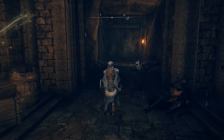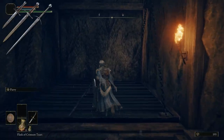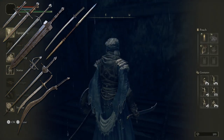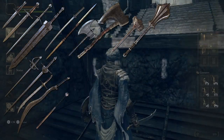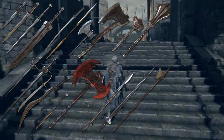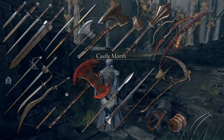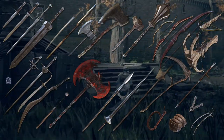Elden Ring features a vast array of weapon types: daggers, straight swords, greatswords, colossal swords, thrusting swords, heavy thrusting swords, curved swords, curved greatswords, katanas, twin blades, axes, great axes, hammers, great hammers, flails, colossal weapons, spears, great spears, halberds, reapers, whips, fists, claws, light bows, bows, great bows, crossbows, ballistae, glintstone staffs, sacred seals, and torches. Note that attacks for weapons of the same type can vary.